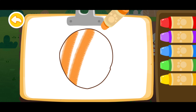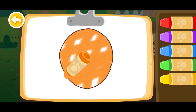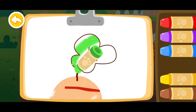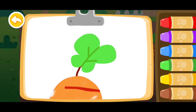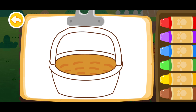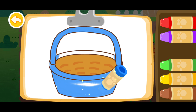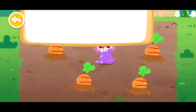Orange. Green. You're awesome! Color a basket to place carrots. Blue. Blue. You are a great painter!